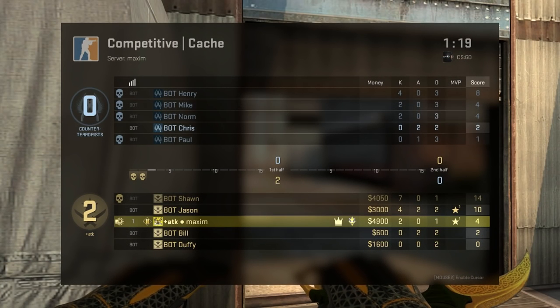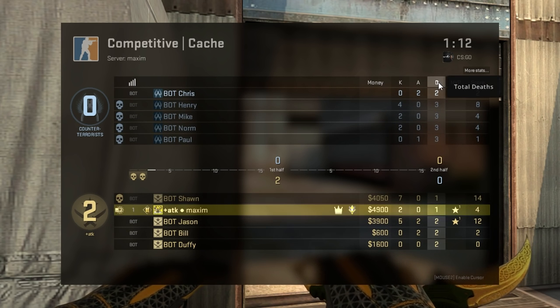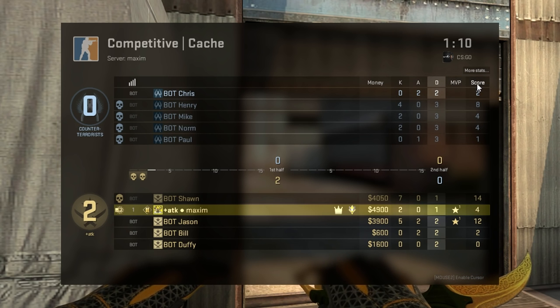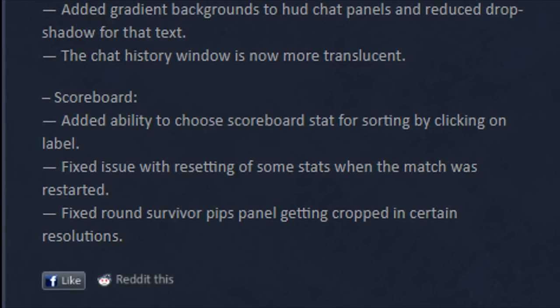On the scoreboard, you now have the biggest and coolest change of this update — the ability to choose what you want to sort. So if you want to sort by kills, or deaths, or even MVPs for example, you can do that. They also fixed two other issues with the scoreboard.